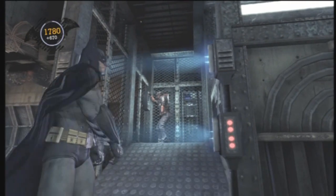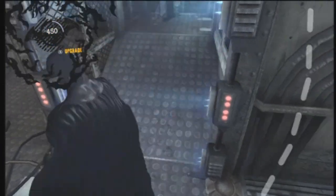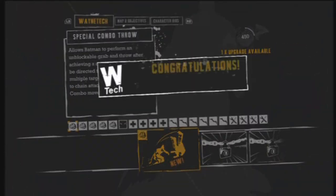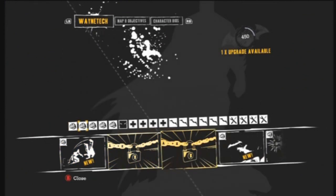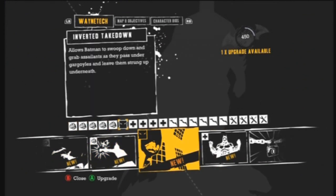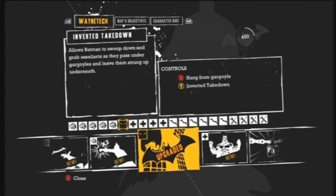If you watched my last video, you beat that big creature and you're at this part where you get an upgrade. You want to make sure that you upgrade the 6th item, which is the black thing — it's called the Inverted Takedown. Upgrade this to be able to get the achievement I'm going to show you. You have to upgrade that.